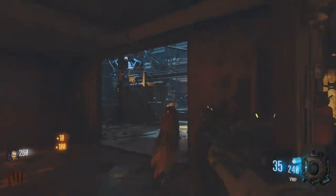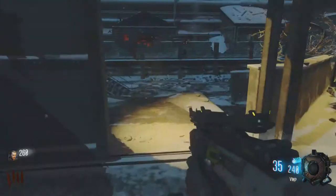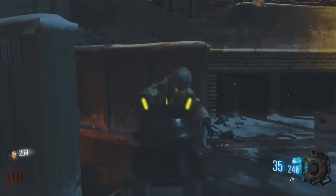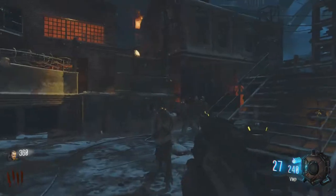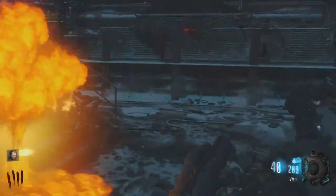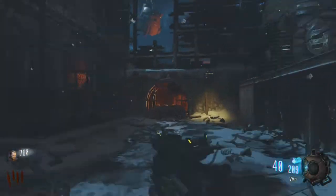The first teleporter pad you can get to is over there, but the first one you want to activate is on the way back because it makes it easier. The lower rounds make it easier to get through zombies. When you're on round 10, you don't want to have to run halfway across the map to get to the teleporter link.